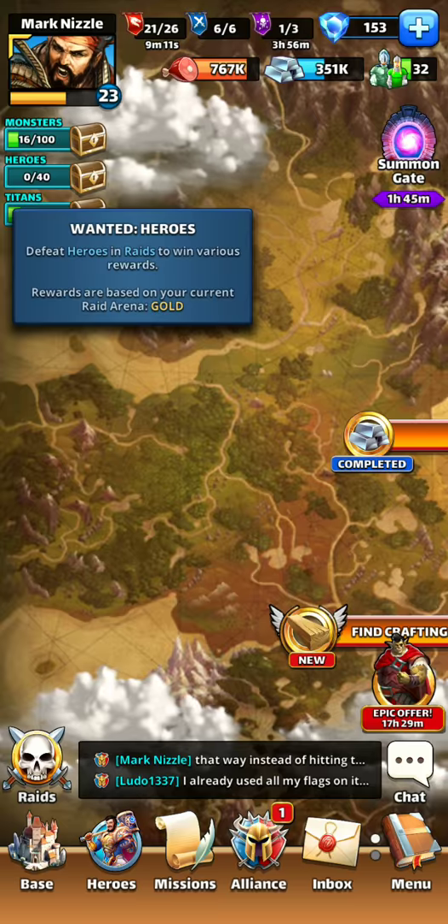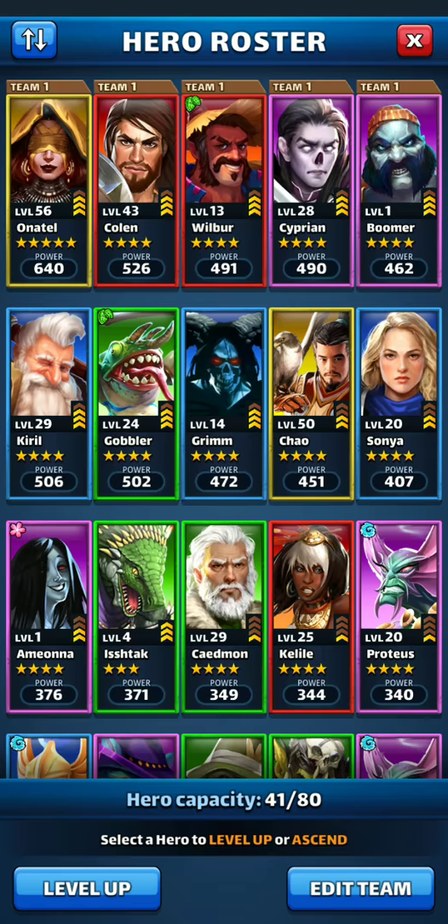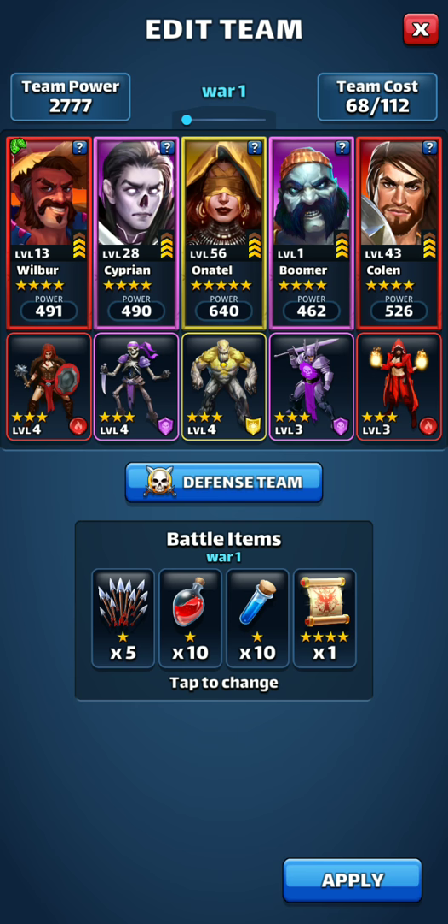Do a little bit of color stacking over here today. We will run a 2-2-1 lineup — two reds, two purples, and Anatoa is my yellow tank today. Let's get started.